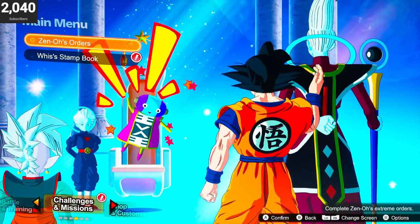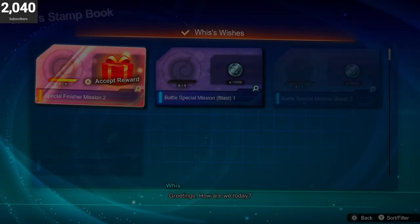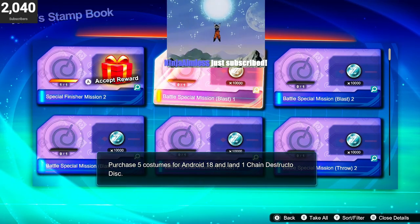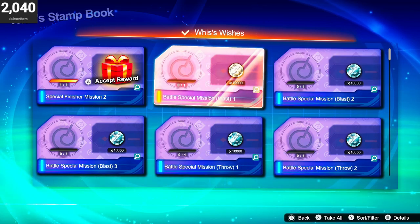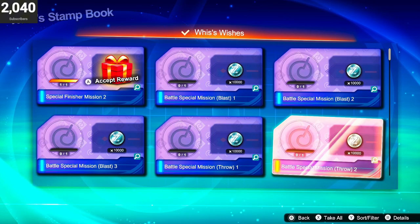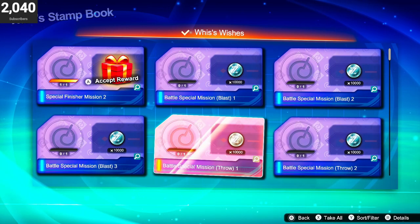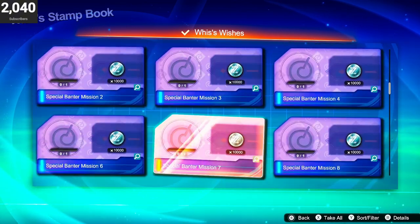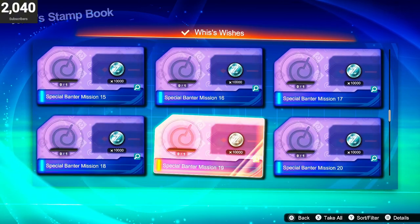If you scroll through the list you'll find Wiese's Stamp Book. I'm pretty sure everybody's seen this before, but not sure how many of you actually went through and tried to do them. You get a Dragon Ball doing this, but you also get to learn some new special abilities that characters have. Most characters have specials you'd think would be the last thing, but there are other secret cutscenes, secret finishers — all types of things. I'm going to show you five of them today, but if you want to find some yourself just go through Wiese's Wishes.